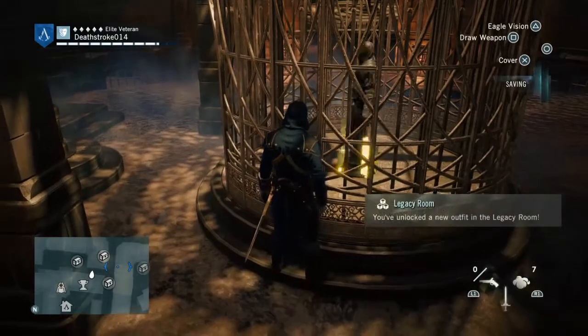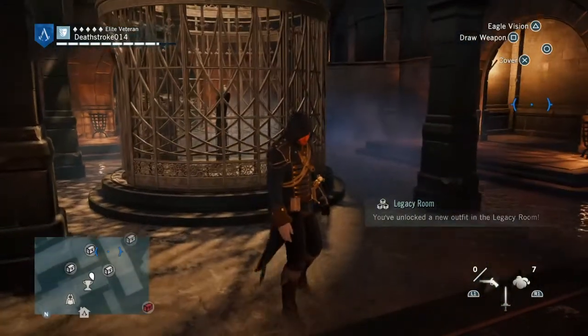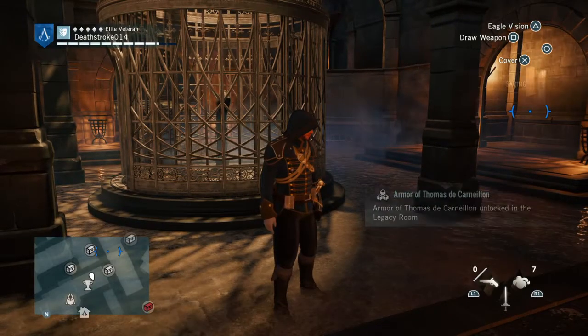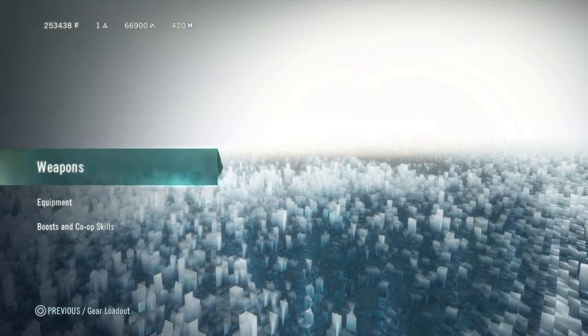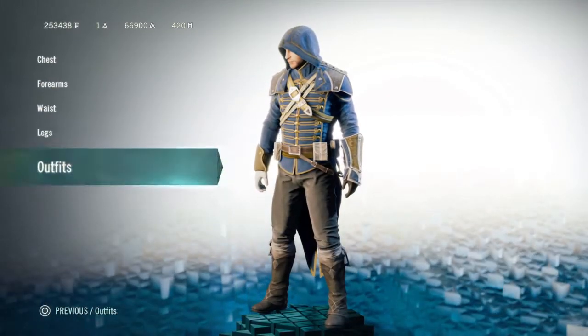All you do is acquire the armor and it's magically gone — it doesn't even open the case, but we don't question Arno. I'm just going to equip it now and show you what it looks like. I hope you've enjoyed this trophy guide — if you have, please give it a like and subscribe to my channel.